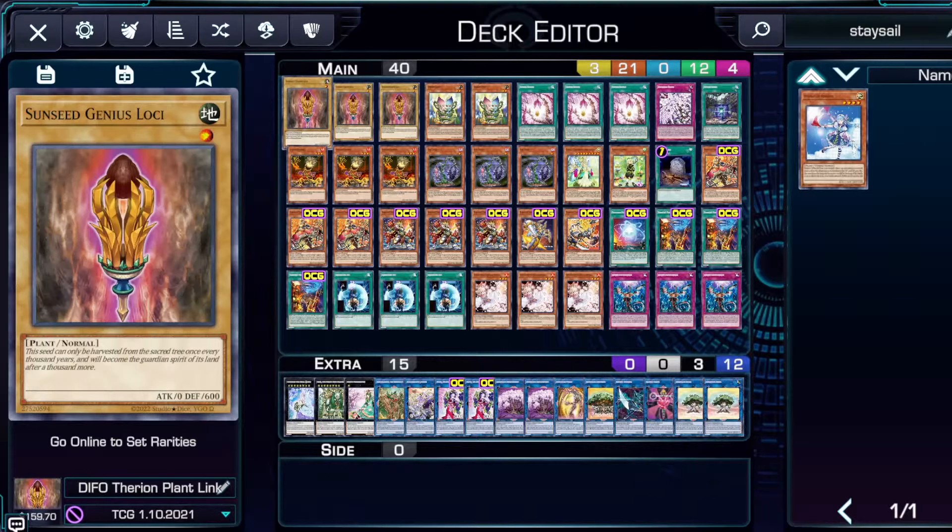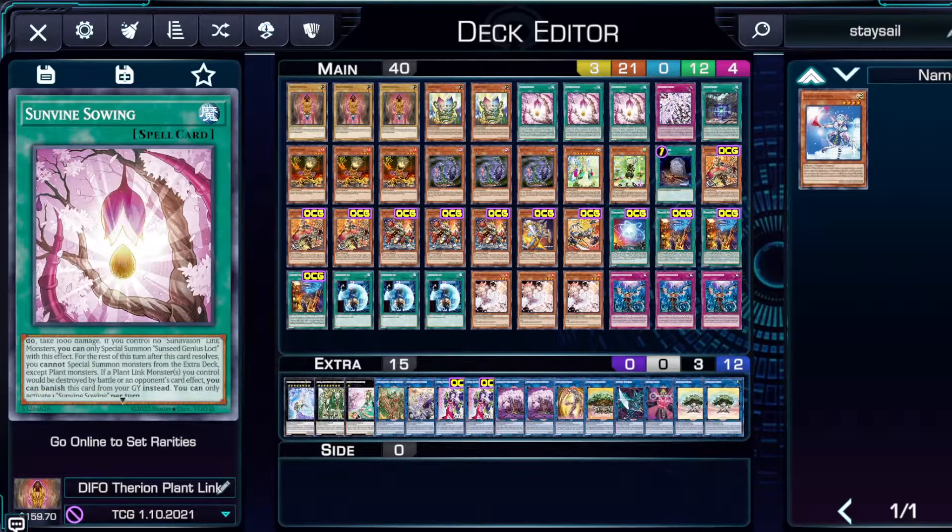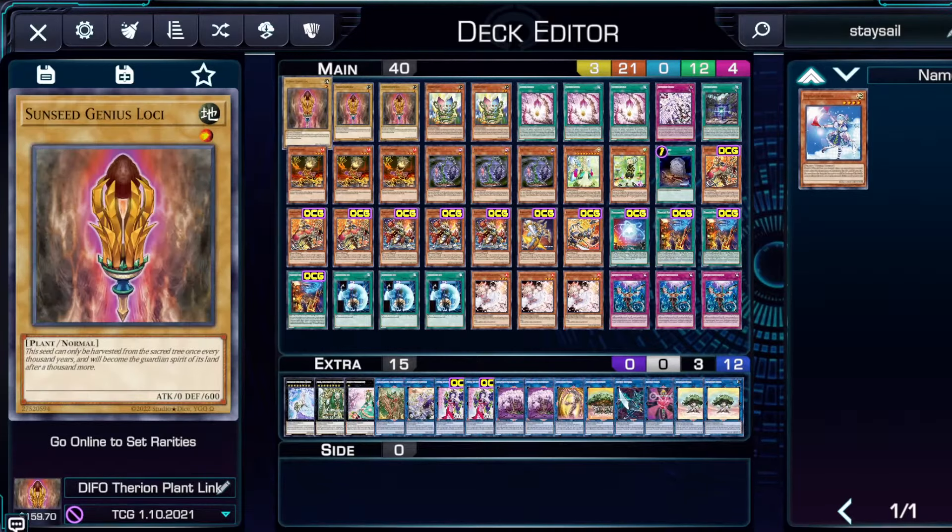You can special summon your Genius Lochi because Lochi actually searches your Sun Vine Sewing. Sun Vine Sewing special summons a Sun Seed monster from your deck, and if you do, you take a thousand damage. If you control no Sun Avalon link monsters, you can only special summon Sun Seed Genius Lochi with this effect, and it locks you into plant monsters from the extra deck. It also has a Salem One Great Bay links effect where you can banish it from the graveyard if a link plant monster would be destroyed. Your Sun Seed Genius Lochi actually kickstarts your entire combo, so we're effectively playing nine copies of this with a few other cards.